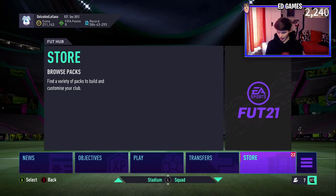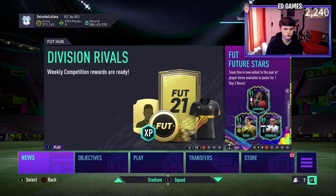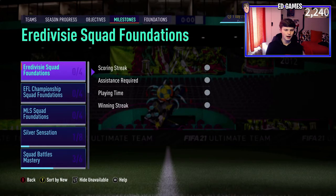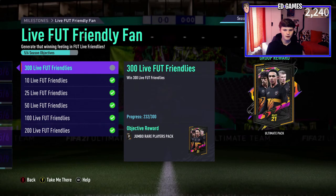We're going to add the foot champions and division rivals to it as well. We've got some objectives I'm aiming towards - I've been having a go at since last night - 300 foot friendly wins. I need another 68 more wins and I get a 100k and an ultimate pack. We're not opening them today, but if you want to see the red picks they'll be somewhere towards the end of the video, because we're going to go through the account first.